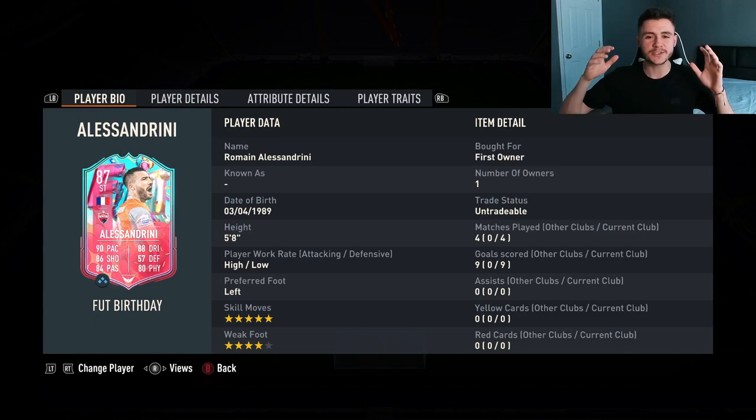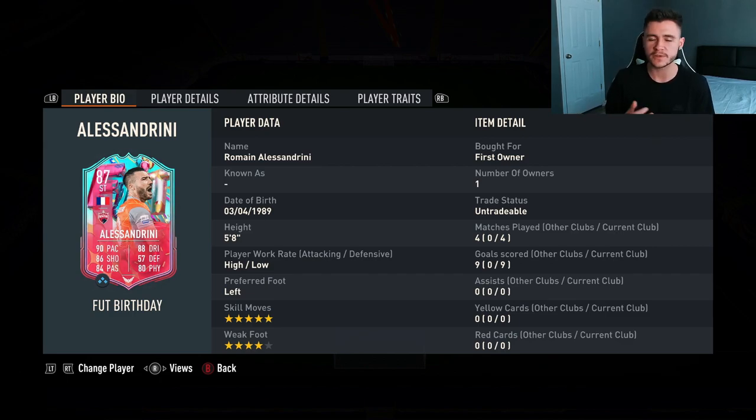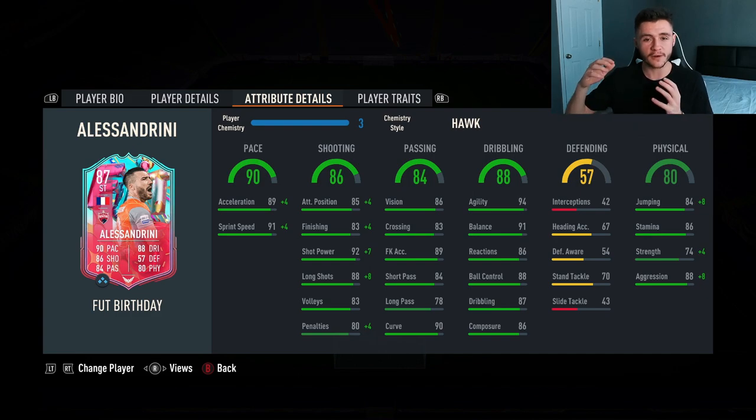That is us using the new foot birthday Alessandrini card in three games of fut champions — he managed to bag nine goals from the striker position. To obtain the card you have to play roughly 25 games of squad battles or rivals, and if you have the time I recommend grinding for him. The three pros were definitely his pace, finishing, and dribbling. His acceleration and sprint speed in game are absolutely incredible — he felt very rapid, which is what you want from a striker. Really decent finishing, though I recommend a chemistry style to bump it up a bit.